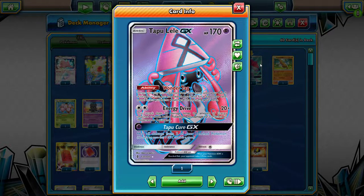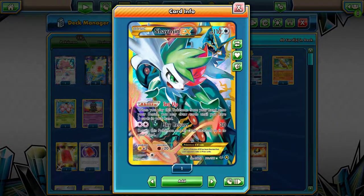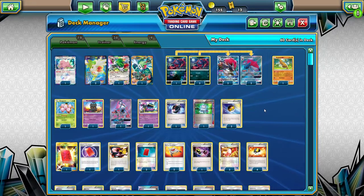Why only one Tapu Lele GX? Mainly because you have 4 Shaymin, so you already have draw support. And if you're going to use Lele, you usually want to get the Delinquent, which is in the decklist — as we will discuss later in why Delinquent is part of the combo.